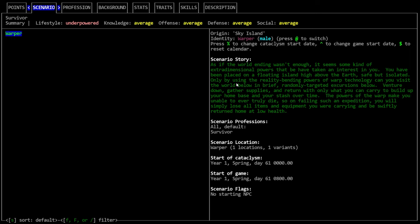We have basically no point system anymore. Instead we have these indicators at the top that tell us if our character is too overpowered or not. I'll probably lean overpowered because I'm not particularly skilled. We have one scenario which is Warper: some kind of extra-dimensional powers have placed you on a floating island high above the earth, safe but isolated. Only by using the reality-bending powers of warp technology can you visit the world below in brief randomly targeted excursions.